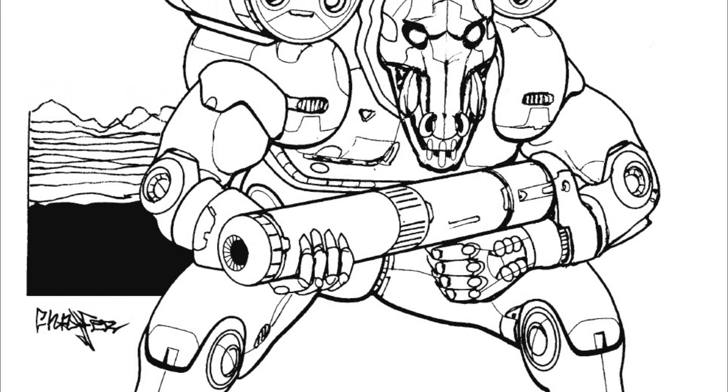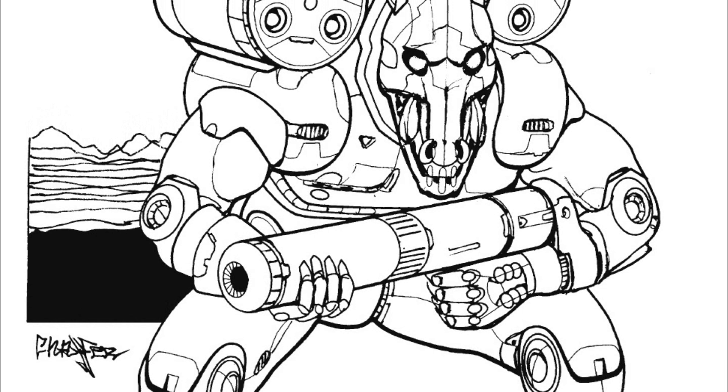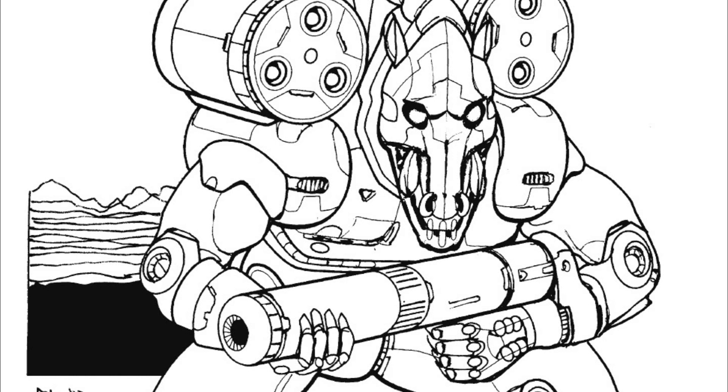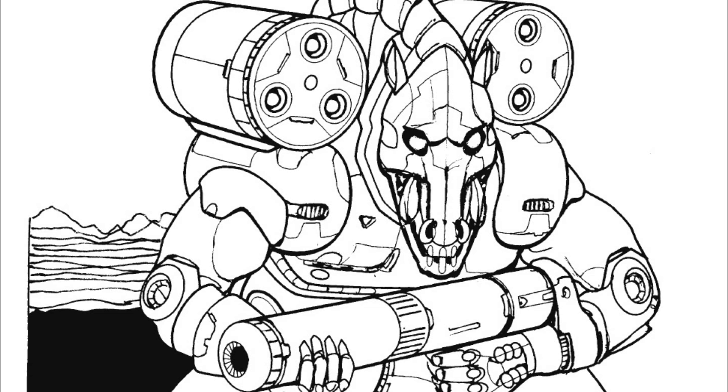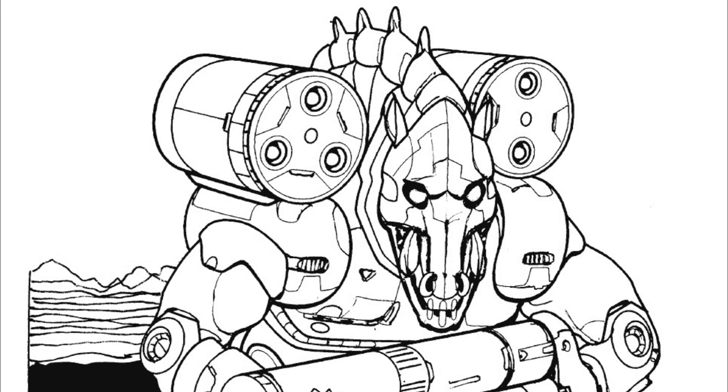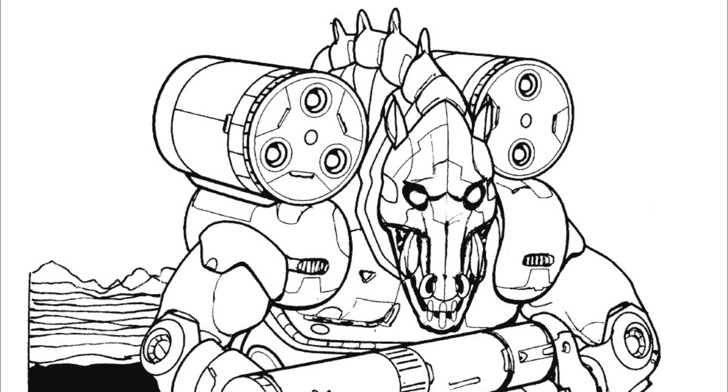The Centaur II was developed during the 3060s and utilizes the newer technology of the heavy laser. With some minor armor reduction, the variant is armed with an SRM II launcher in the torso and a heavy small laser as the main gun. The Centaur III drops all previous weapons and a bit of armor for just one ER medium laser. Finally, the Centaur IV is a Jihad-era variant that employs MASC for increased burst speeds of up to 120 kilometers an hour.